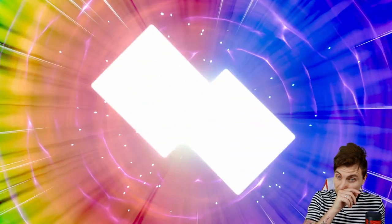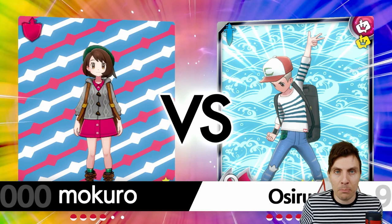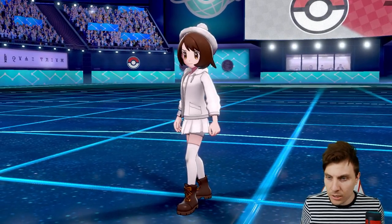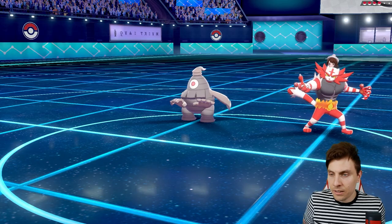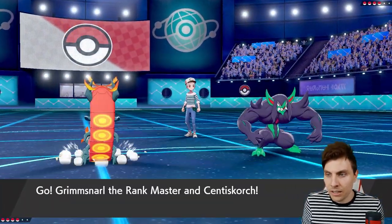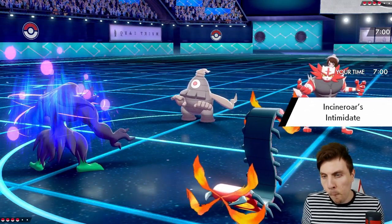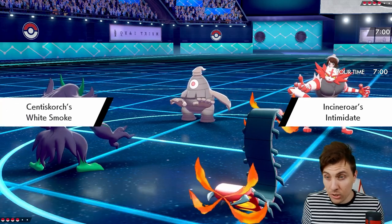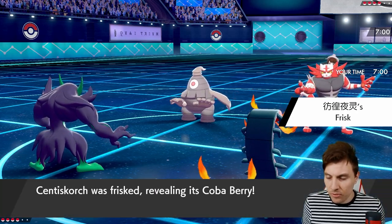Let's get into this first one. We've got to make sure we're taking good care of our Centiscorch here, because my opponent can look at Tapufini coming in to do some big damage, and also Regieleki — big special attack damage it can throw out onto the field. We are going to see Incineroar and Dusclops come up from my opponent, and we'll undoubtedly see that trick room set up. I don't really want to take a parting shot, but I'm pretty sure White Smoke will prevent the parting shot.